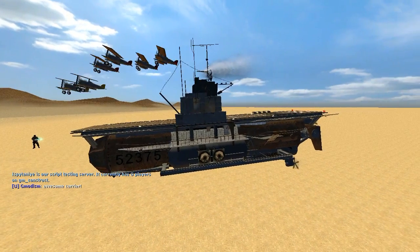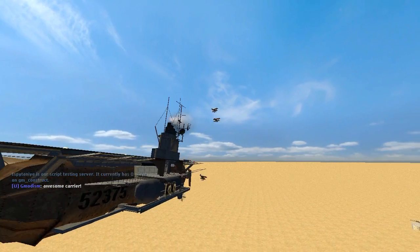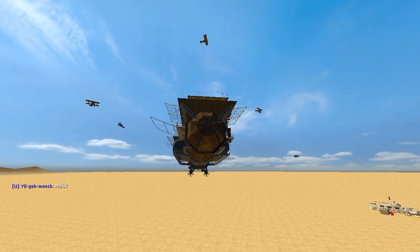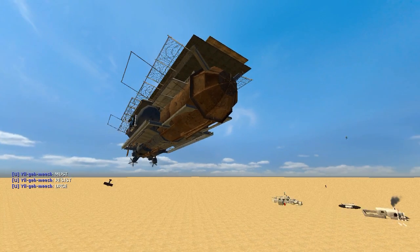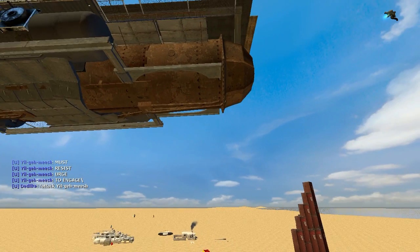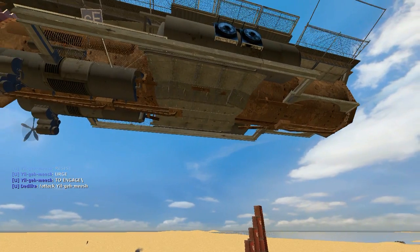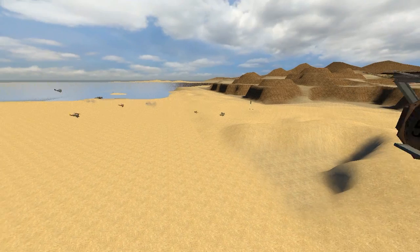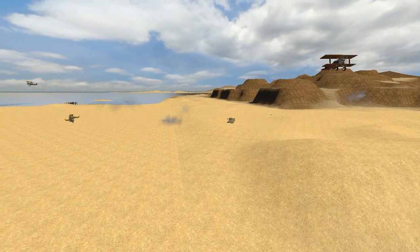I should also mention that you can see here are some E-2 planes that are automatically launched from the deck, so it is an actual carrier. And that is really, really cool. They even respond to commands and stuff. So now they will attack — really cool.